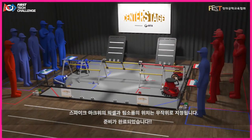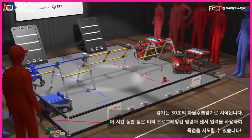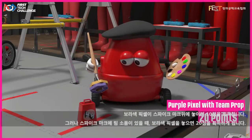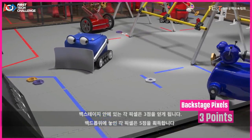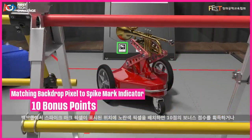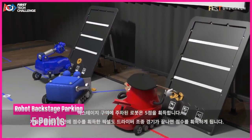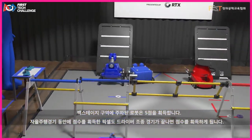The match begins with a 30-second autonomous period. During this time, teams may attempt to score using pre-programmed instructions and sensor inputs. A purple pixel placed on the spike mark tape earns 10 points; however, if the spike mark tape has a team prop, placing a purple pixel will earn 20 points. Each pixel in the backstage earns 3 points, and each pixel placed on the backdrop earns 5 points. If a yellow pixel is placed on the backdrop in the location indicated by the spike mark pixel, it earns 10 bonus points, or 20 points if a team prop was used as an indicator. Robots parked in the backstage earn 5 points. Pixels scored in the autonomous period will also earn points at the end of the driver-controlled period.